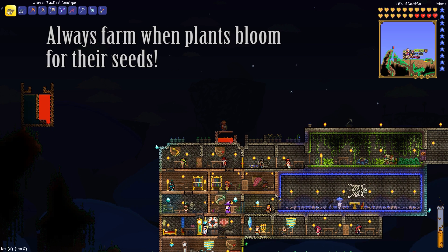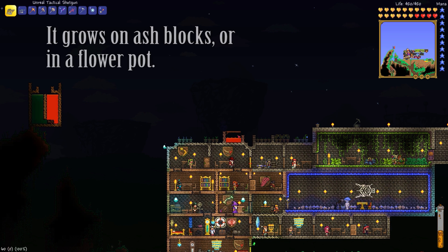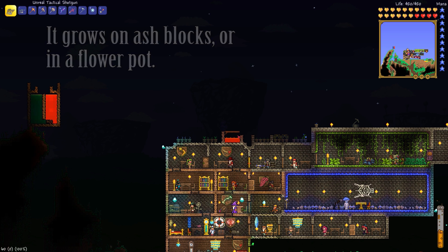Fireleaf over here is still the same — you have to submerge it in lava in order for it to bloom and get the seeds along with the Fireleaf, so nothing has changed since the beginning with that.